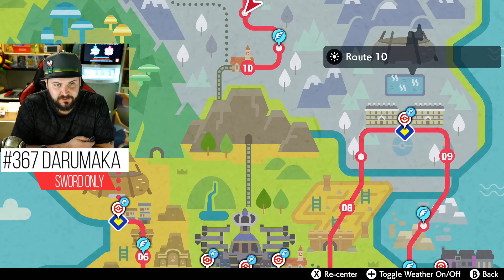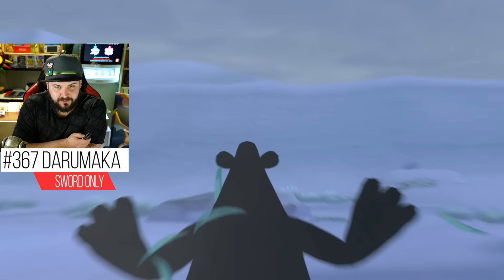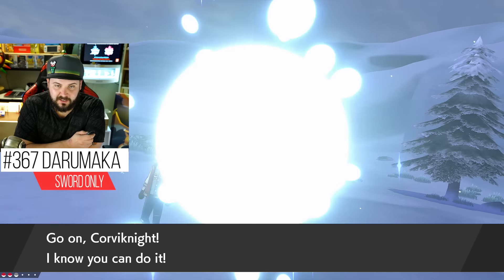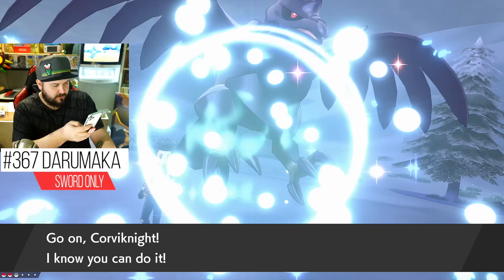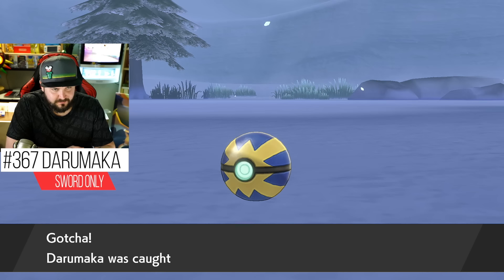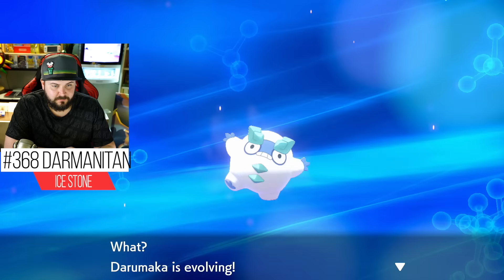The second Sword-exclusive Pokémon is on Route 10. There is a 5% chance in the grass to encounter Galarian Darumaka — you need to look for the exclamation marks in the tall grass, not the overworld spawns. Fun fact: if you're playing Pokémon Shield, this is where you find Eiscue — the penguin with the giant ice cube on its head — at a 2% encounter rate only in the random grass encounters. After some searching, I found one and caught it with a Quick Ball.